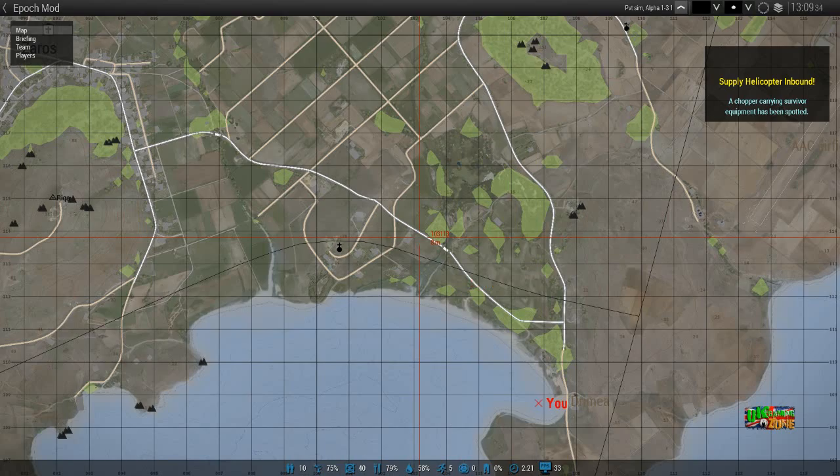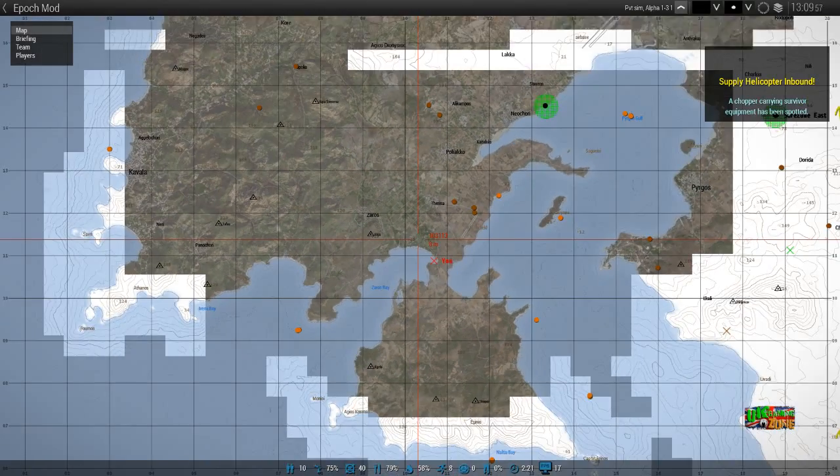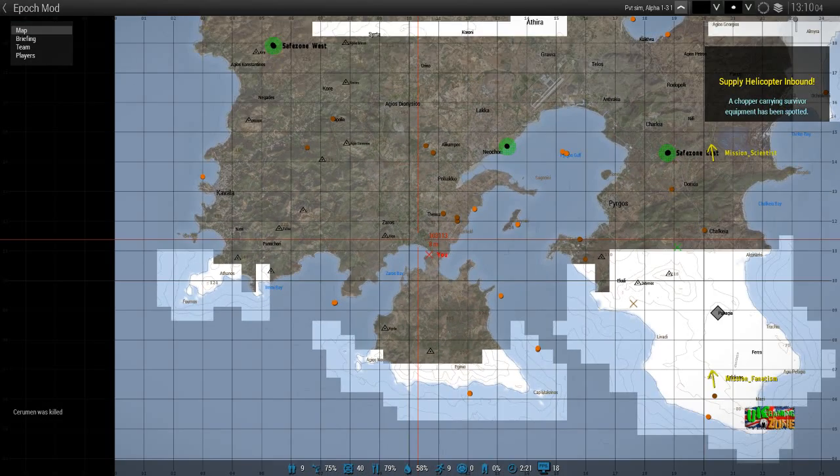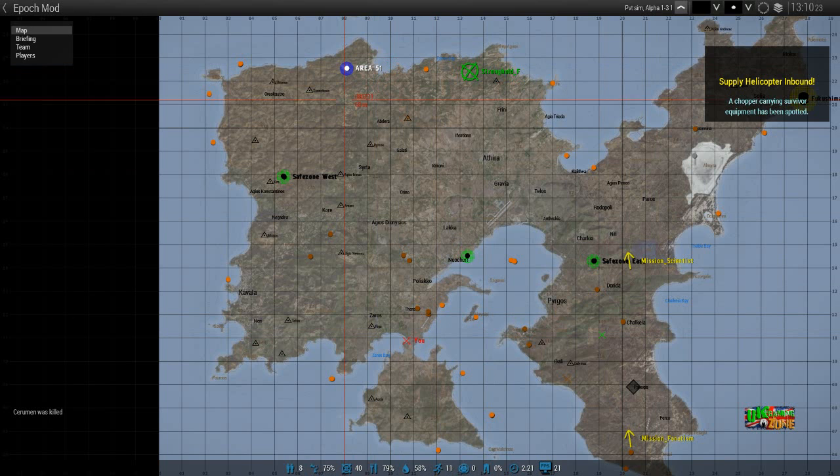Now if you click M, you might be able to see where that's landing. So I zoom out — it's probably miles from where I am. It's a big island, all these busy people doing all the — oh look, Area 51. I can't see where the helicopter is. Can anybody see the helicopter?